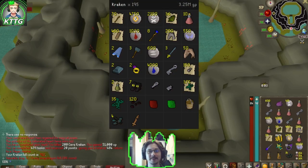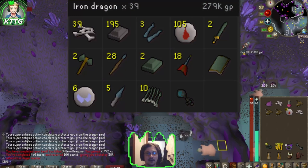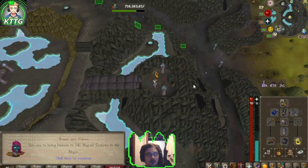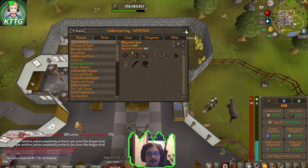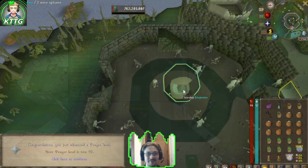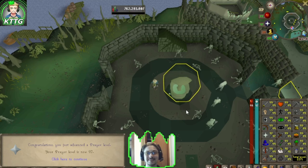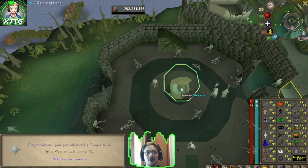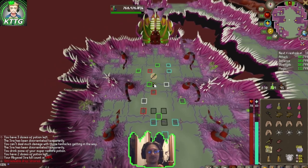Task complete — loot on screen. Iron dragons in the Catacombs of Kourend, and there's another task down. 141 abyssal demons in the abyss — all we're missing for the abyssal sire is the jar of miasma. That's 97 prayer, and puts us at 2,271 total — just six levels away from max, we can smell it now!